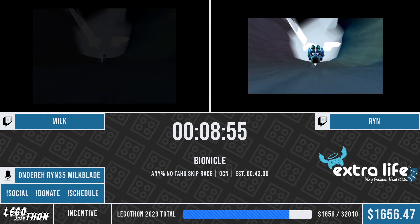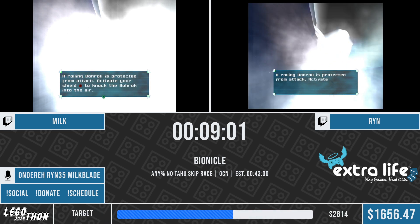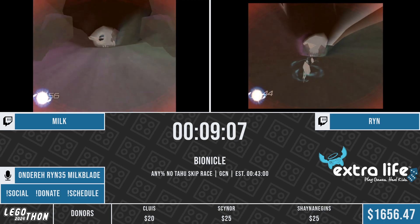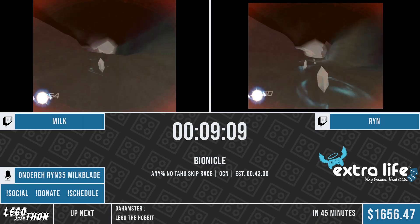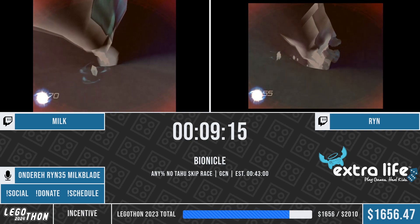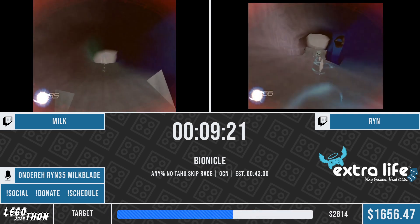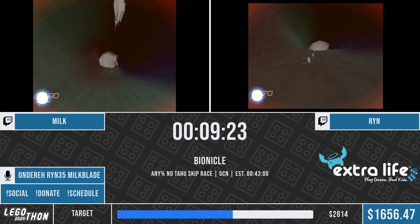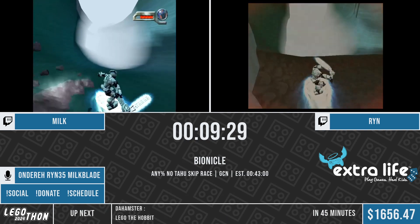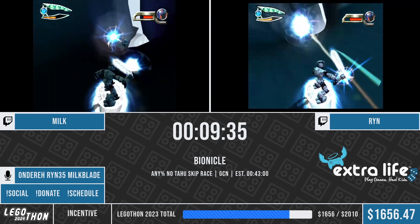Up next we have our first boss fight of this level - two Burrock chase sequences. Basically they have to get close to the Burrock, hit the shield, knock it into the air, and then fire away with some projectiles. But first we have the X-ray vision section. Each Toa has a unique elemental or mask ability. Kopaka has the mask of X-ray vision. On every other version of the game - PlayStation, Xbox, and PC - there's a really thick black fog in this area, so Kopaka needs to use his X-ray vision mask to see through it. But for whatever reason on the GameCube version, which is the fastest version, the fog isn't rendered, making the mask largely useless.